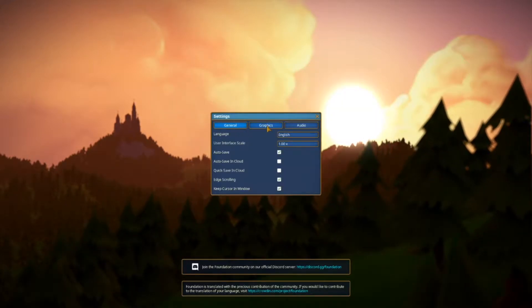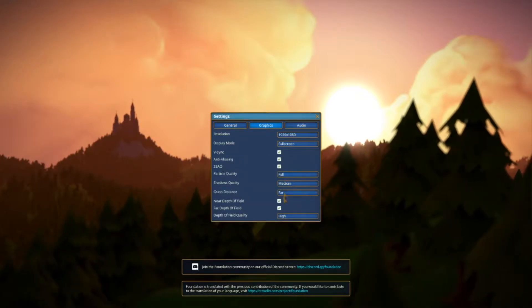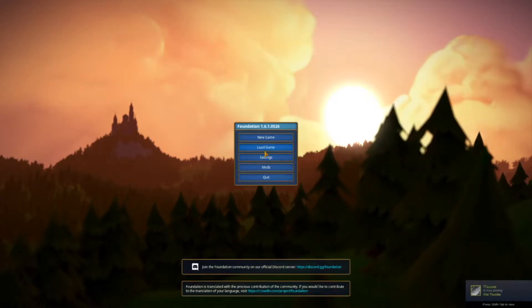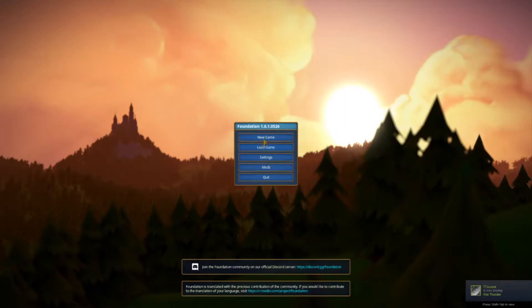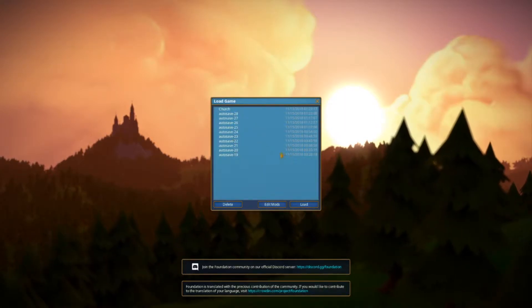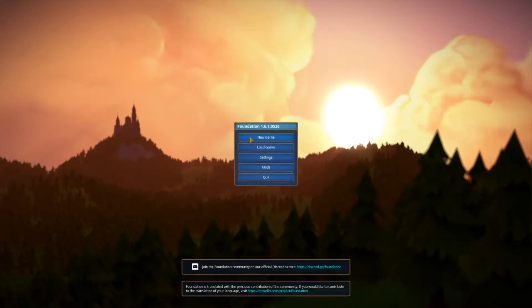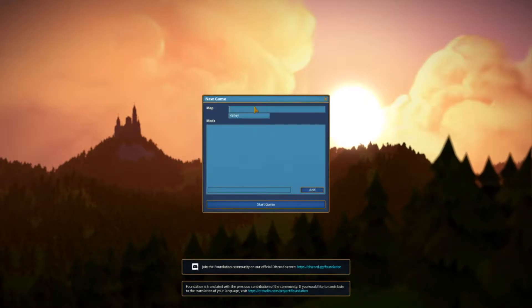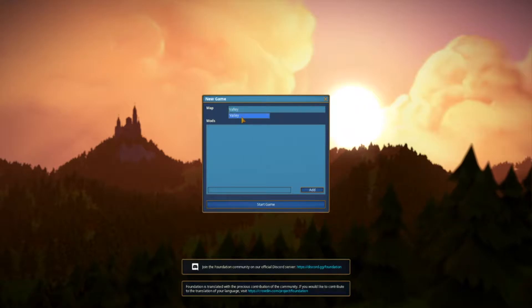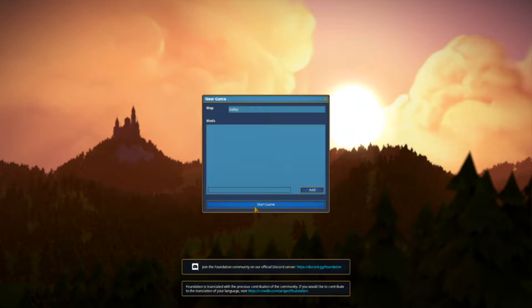Let's check settings - graphics look good, audio is fine. Checking load game - the last auto save is from 2018, it's been a while. Let's go ahead and jump into a new game. The Valley seems to be the only map available since we have no mods, so let's jump into the game and see what happens.